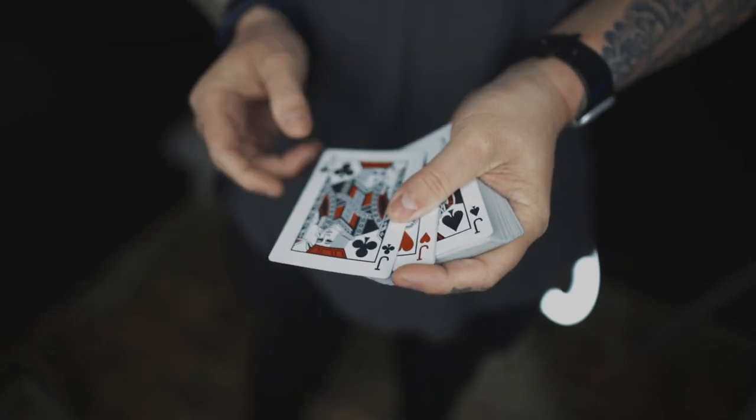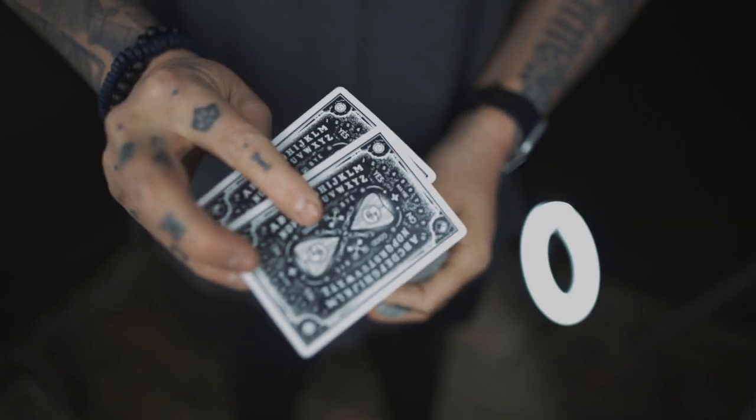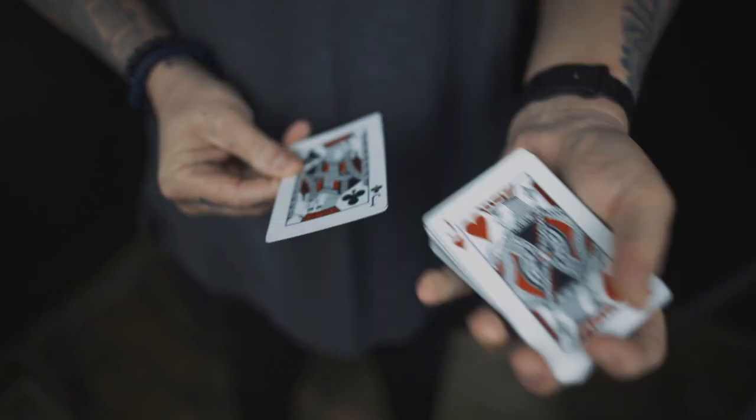Now you know what to look for, so pay even closer attention than last time. All I have to do is just give them a wave. That leaves us with just two — the jack of clubs and the jack of hearts.